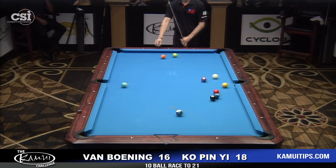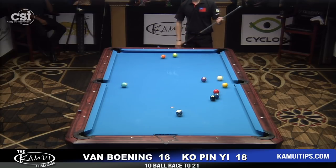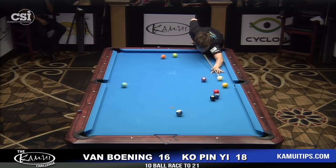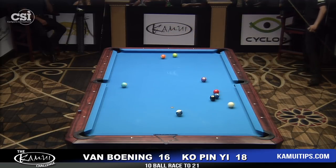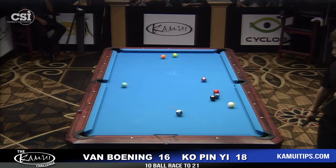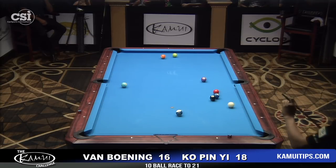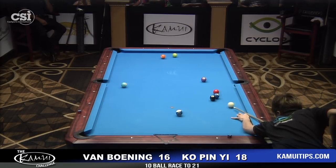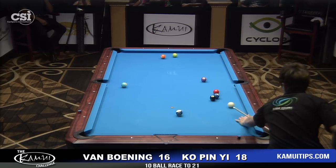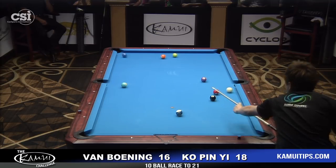The two goes down in the corner, looks like. He's trying to just roll up. If it didn't go there, he'd play the one on the side and try to break the cluster open. Yeah, it goes straight in the corner — he's just got to get past the dot. He may wind up playing the three in the same pocket as the two.